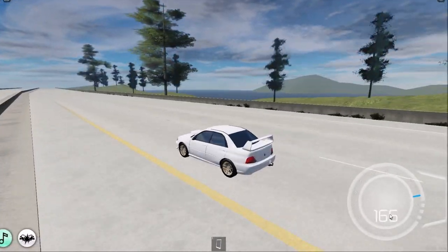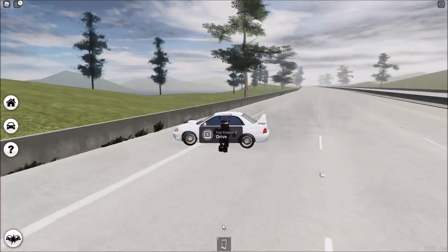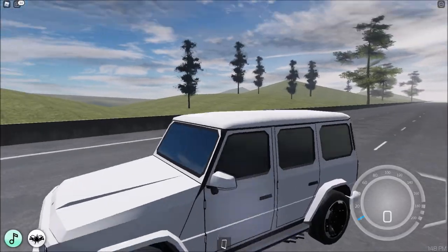Next we got this Subaru. Look at the golden wheels — that's pretty sick. It sounds good and let's see how fast it is: 166 miles per hour. This is a very nice car also, and it's just in the group cars, so join the group and get these cars.